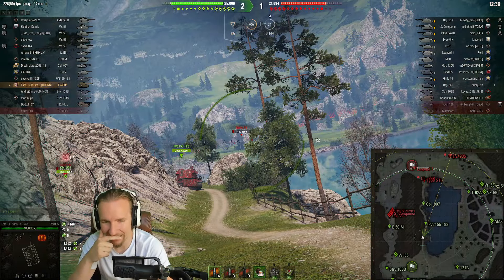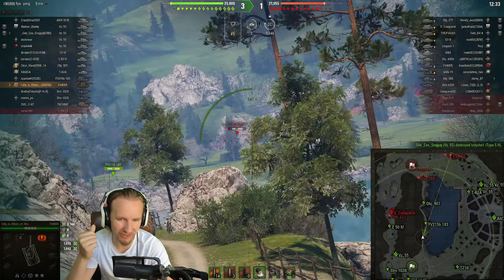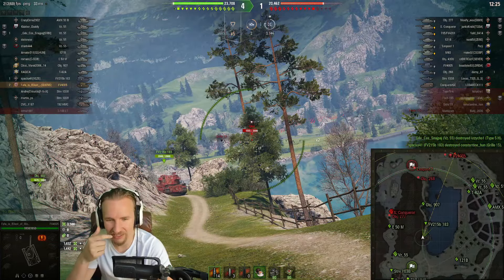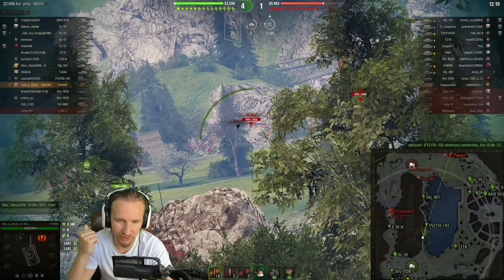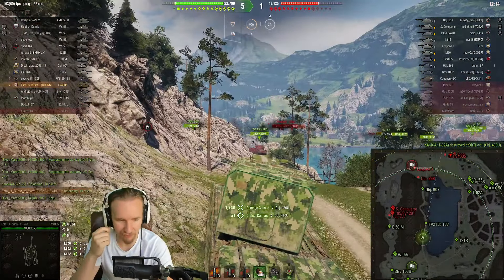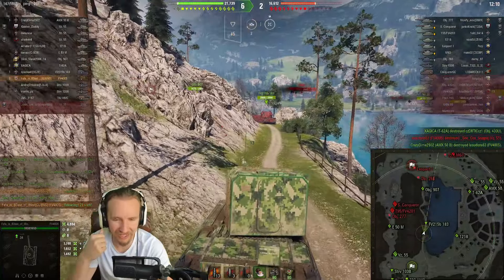Fafa clearly doesn't want to waste 8,000 credits doing a paltry 148 damage to the Grille — no, Fafa only wants the big boy hit point shots. Trying to find a shell on the M60 instead, because even if you want to break even spending 8,000 credits a shot, you're not going to do that by dealing 180 damage to finish off a Grille.